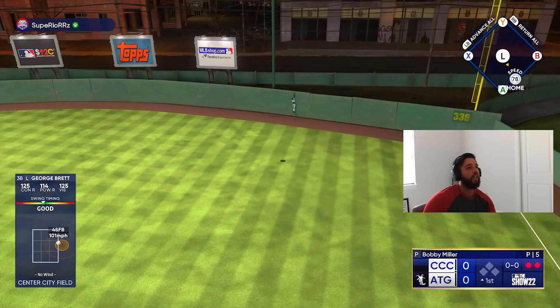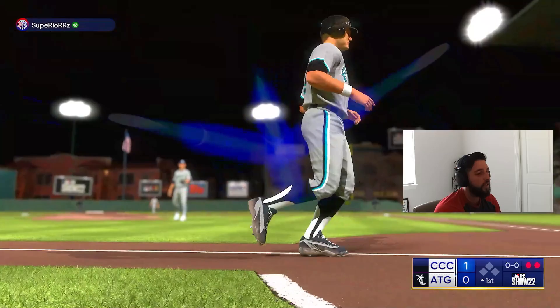George Brett can get us going with two outs with the bomb — no doubt about that one. We go ahead and take a one-nothing lead right away here in the top of the first. Great swing right there turning on that fastball. Let's go baby!